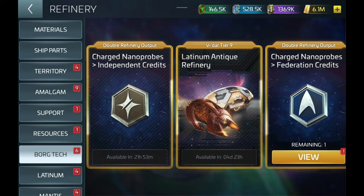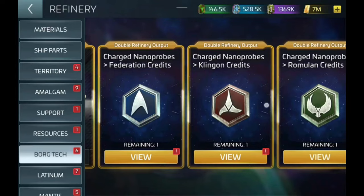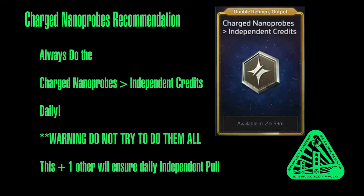The final group is the Charged Nanoprobe Conversions. Here you can convert Charged Nanoprobes into Independent Credits, Federation Credits, Klingon Credits, Romulan Credits, Federation Faction Reputation, Klingon Faction Reputation, and Romulan Faction Reputation. I highly recommend that you at least do the Independent Credits every day. The rest is subject to what you're trying to do in-game.